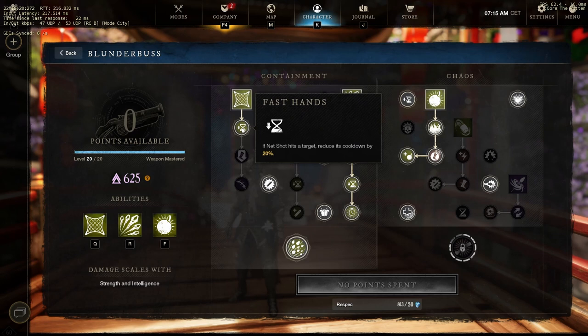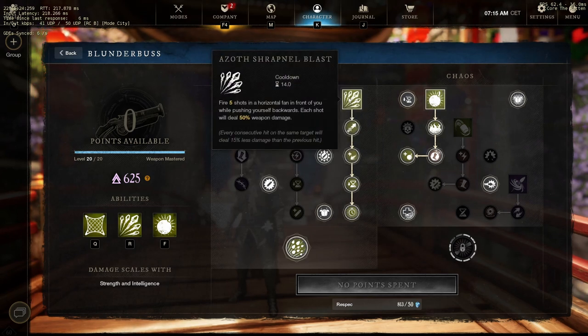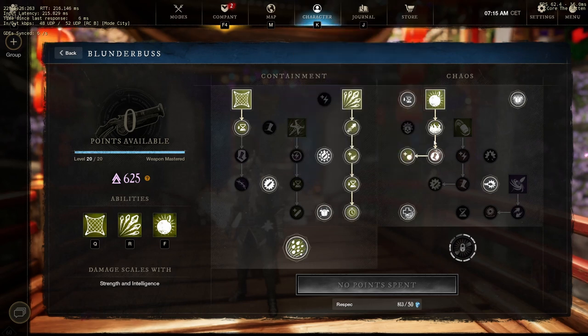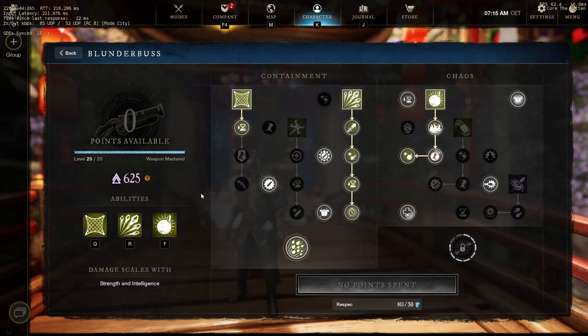I also take net shot so that I can have an escape. Azov's shardnel blast is a must, and splitting grenades also a must. I do like the ultimate - after an ability I'll gain eight pallets instead of six, which really adds up to your damage. So whenever you do an ability, just auto attack afterwards. Just keep that in mind whenever you do anything.